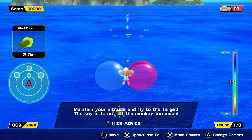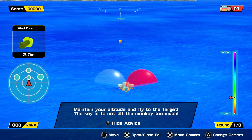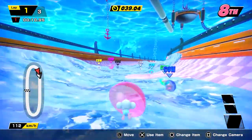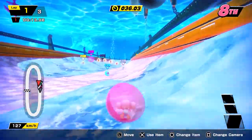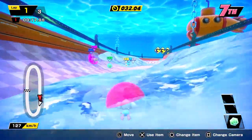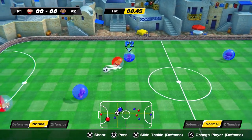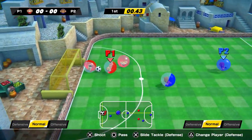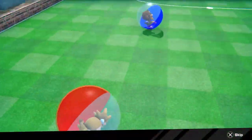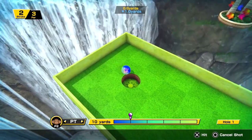The Super Monkey Ball franchise has always been at its best as a party game, and that continues to be the case with Banana Mania. Party mode has a dozen minigames, and most of them have surprising depth. For example, the Mario Kart-esque monkey race game has 12 different tracks and multiple game modes. Another point in party mode's favor is same-system multiplayer, a rarity in a time when everything is online. Gathering a few friends for a night of monkey nonsense is far more enjoyable than playing the straightforward story mode on your own.